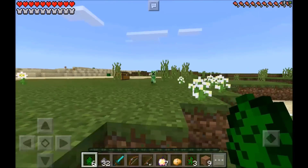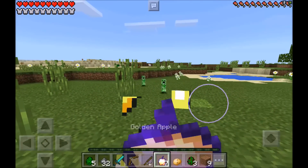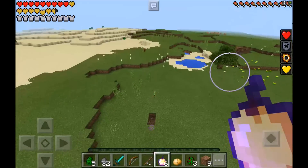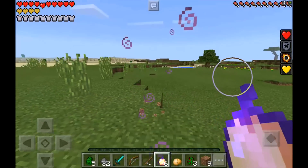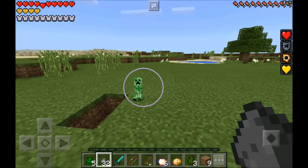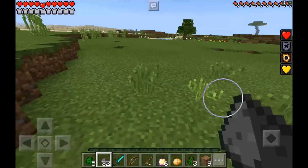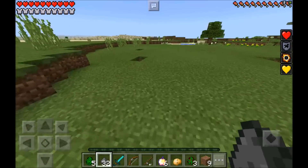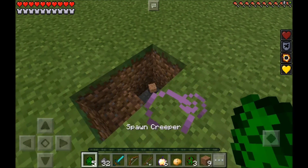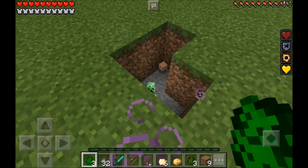Let's go ahead and spawn the creeper babies now. These guys will send you flying way up into the air — they don't blow up that much stuff, like only two blocks, but they send you flying way up into the air. And if you actually hit them, they will actually turn into supercharged baby creepers.